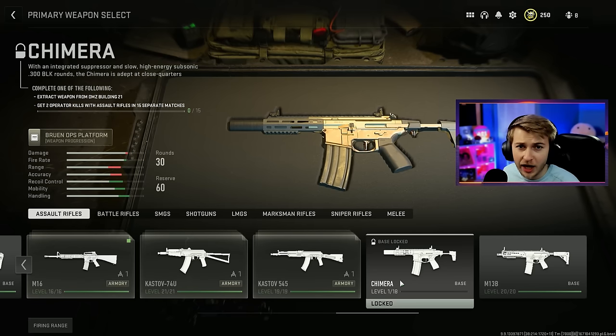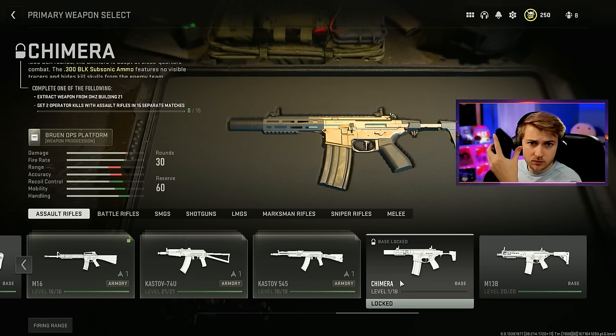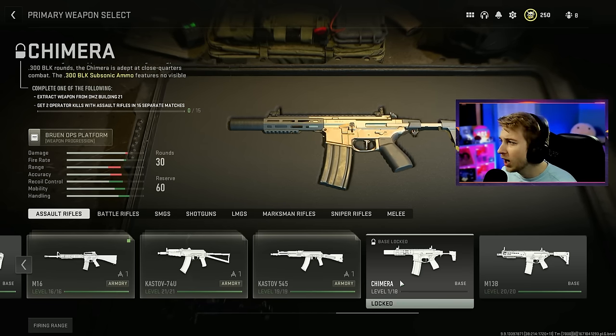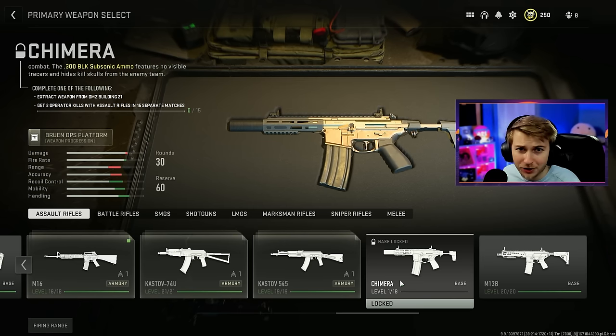Before we get the Chimera gold, we're going to have to unlock it. I'm almost positive I'm saying that wrong, so let me look it up real quick. Chimera. To unlock it, we need to either extract it from DMZ Building 21, which I have no idea what that is, or get two operator kills with an assault rifle in 15 separate matches. I think we're going to go ahead and do that one instead.